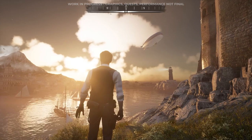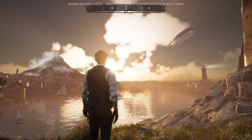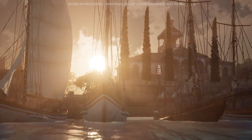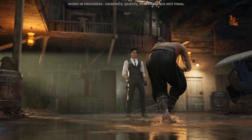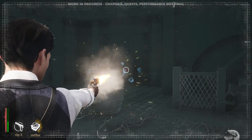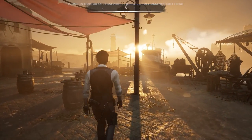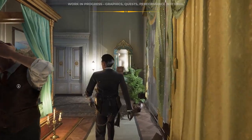Before you lies Cordona, an exotic island under a British protectorate in the Mediterranean Sea. Don't expect a warm welcome here. Most folks are prejudiced against foreigners, especially those who are well-dressed and easy on the eyes. That makes your job as a rookie detective even more complicated. Sherlock Holmes Chapter 1 won't hold your hand as you investigate Cordona's darkest secrets.